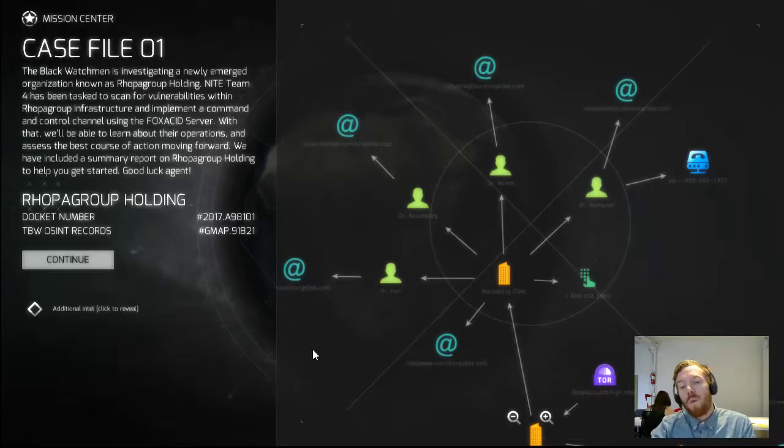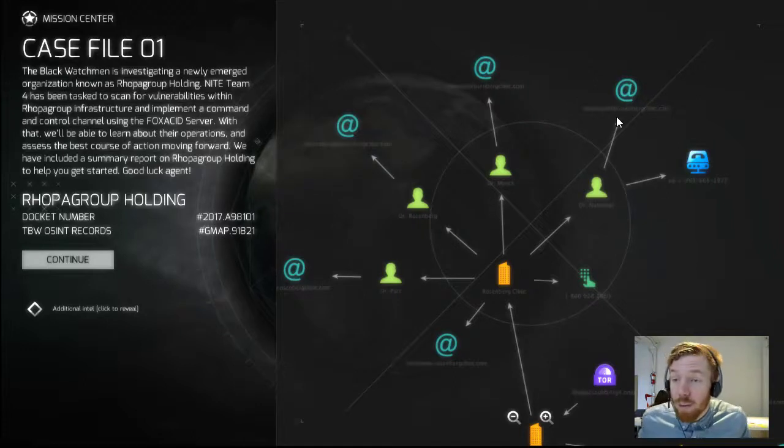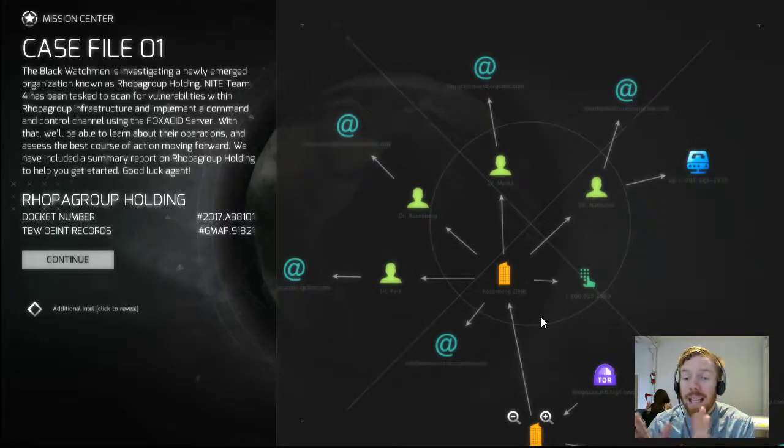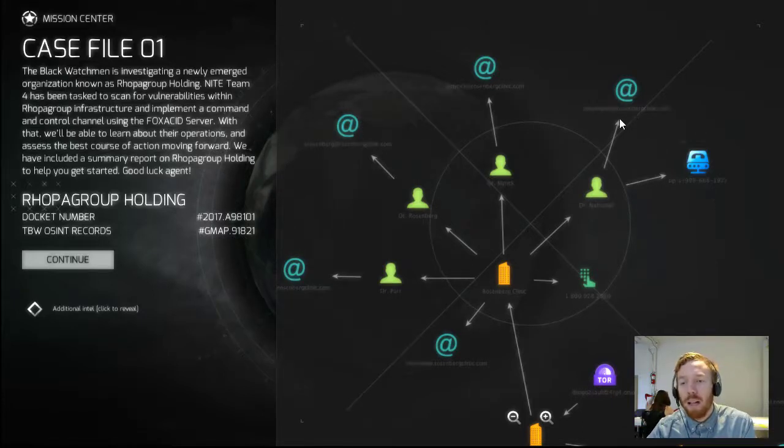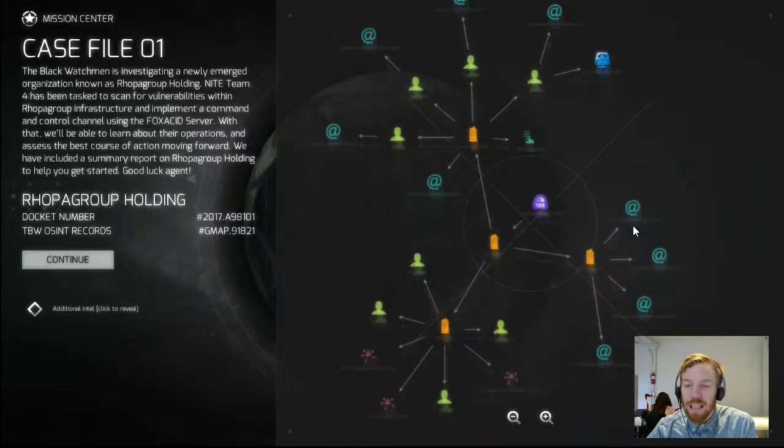Rosenberg Clinic seems a lot more promising. Not only do we have four separate individuals — we know them by name, which will be a lot easier for phishing attacks — we also have four emails for each of them, plus domain names we can use, as well as two phone numbers. This one phone number is a real-world phone number; we're not going to go into how to hack that at this stage as it's not the easiest way in. But we have this SIP phone number — a SIP number is an online VoIP service, which is online and might be hackable. Plus we have the Rosenberg domain name and these four emails.